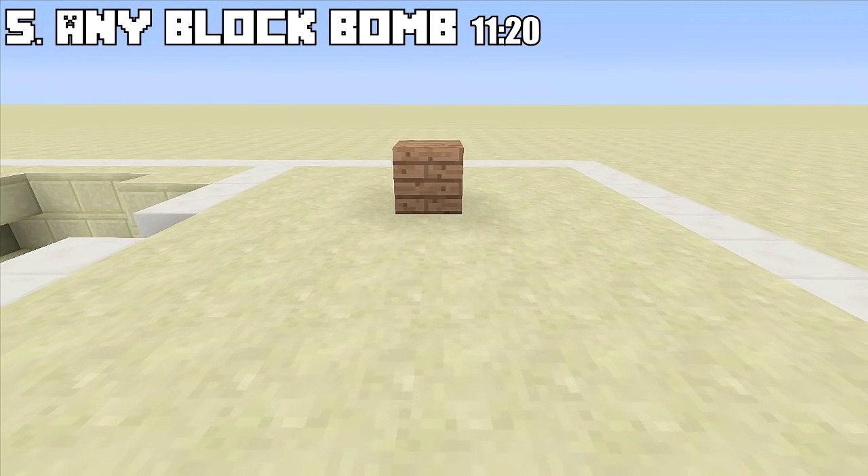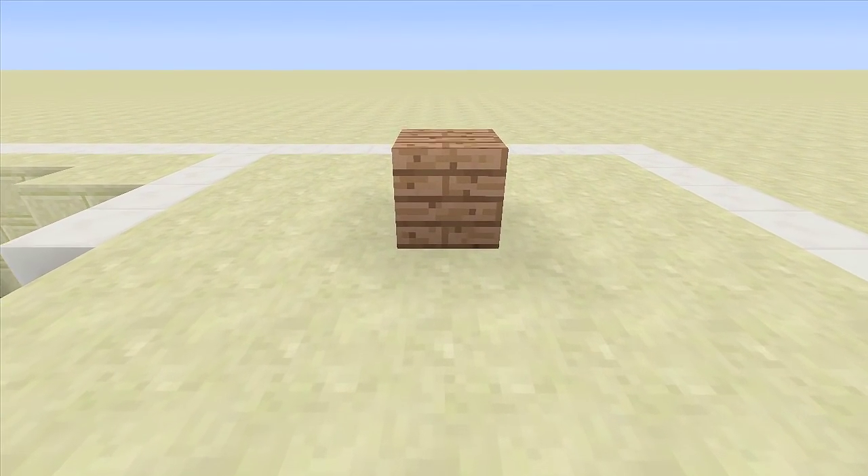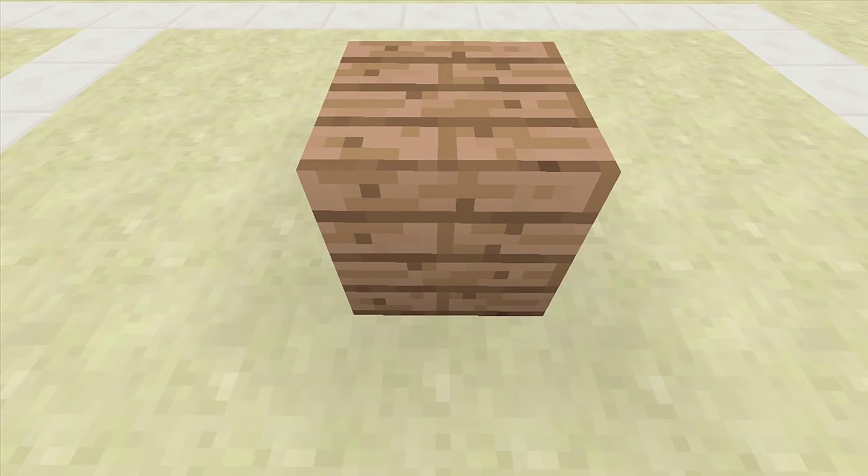Last but not least is the any block bomb. This is my favorite one because all you have to do is place a random block inside your friend's house. He'll think someone just placed a block — let me get rid of it. But once he gets rid of that block he will be met with an awesome surprise.